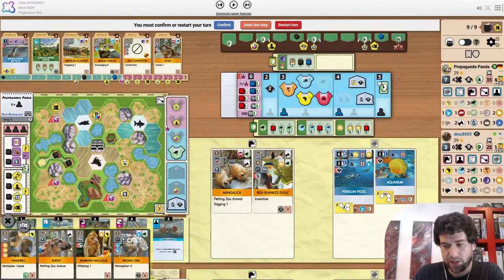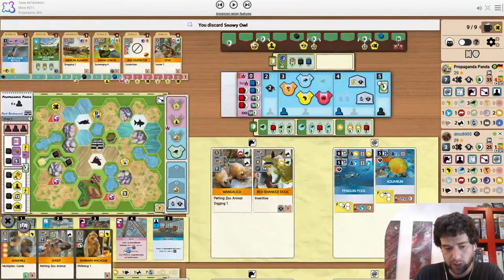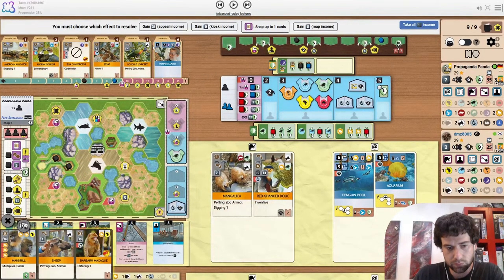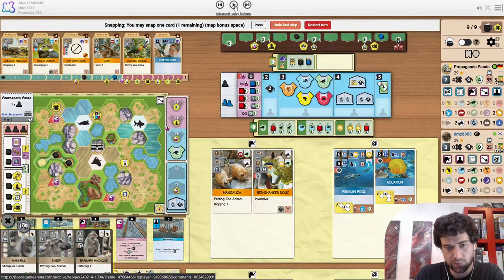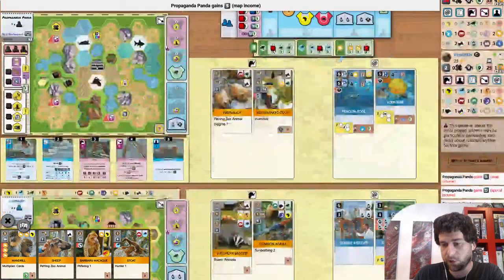I don't want to get rid of any of these. So the snowy owl goes. The problem was that you're always keeping these 3 cards. You either snap up the condor or the petting zoo to deny it from the opponent — or the stoat, because Europe is a project.